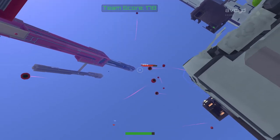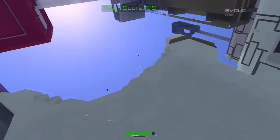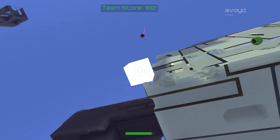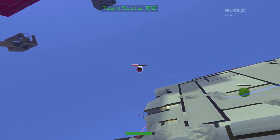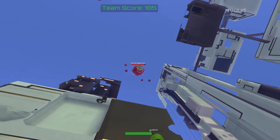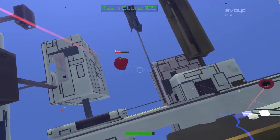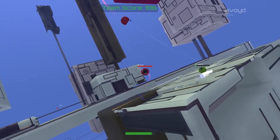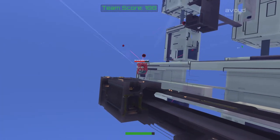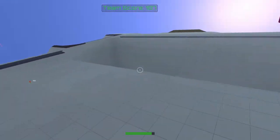Our team score up there is 178 right now — that's our score minus the opposing team's score. We need to score a total of 400. I think if we destroy three of these drone spawners we'll score that, though I don't completely recall what the points setting for destroying a drone spawner is at the moment. I'm going to reattach myself to the surface.